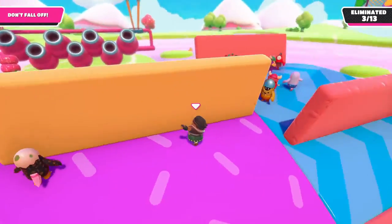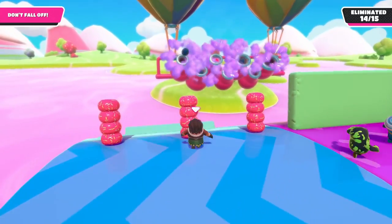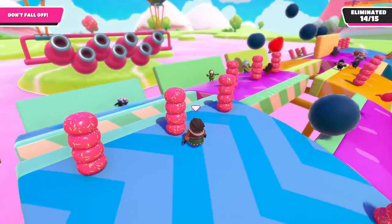Running from wall to wall will give you some nice cover. Lastly, if you're playing on the 5 roll variant, try to spend as much time on the outermost rolls as possible as the cannons will only shoot to the 3 middle ones.